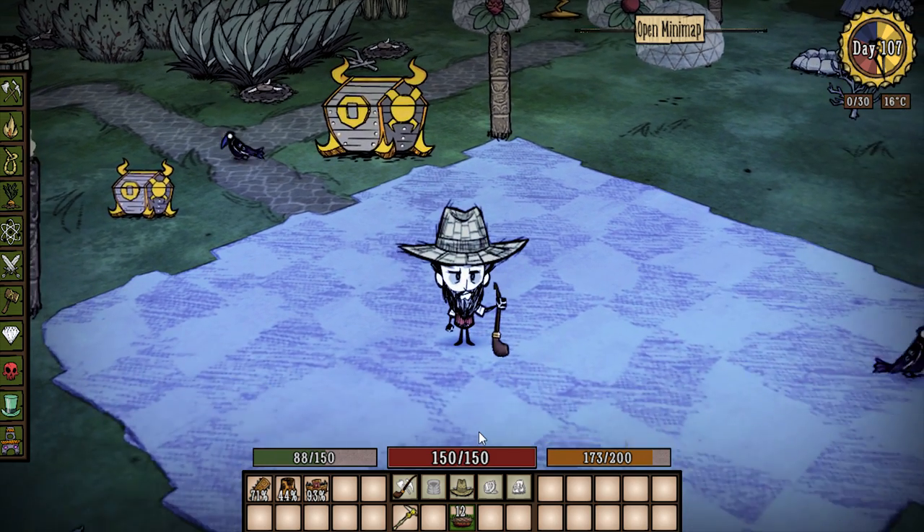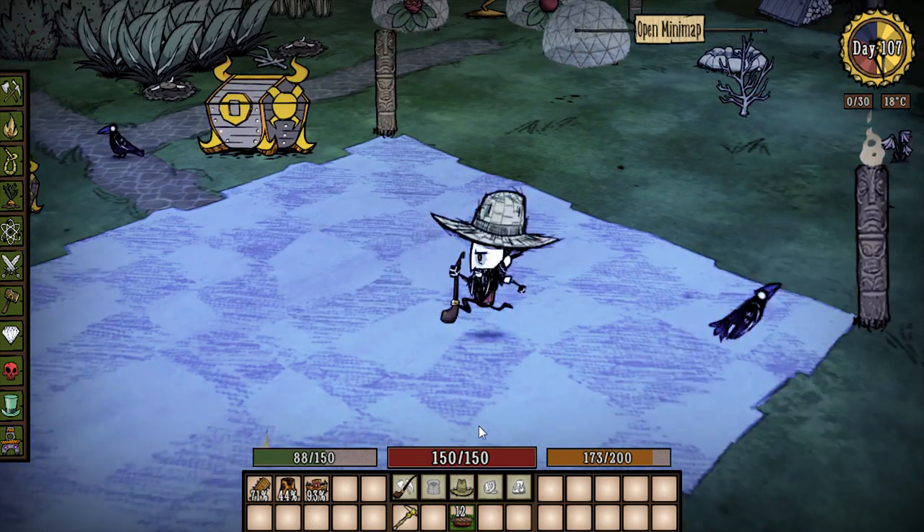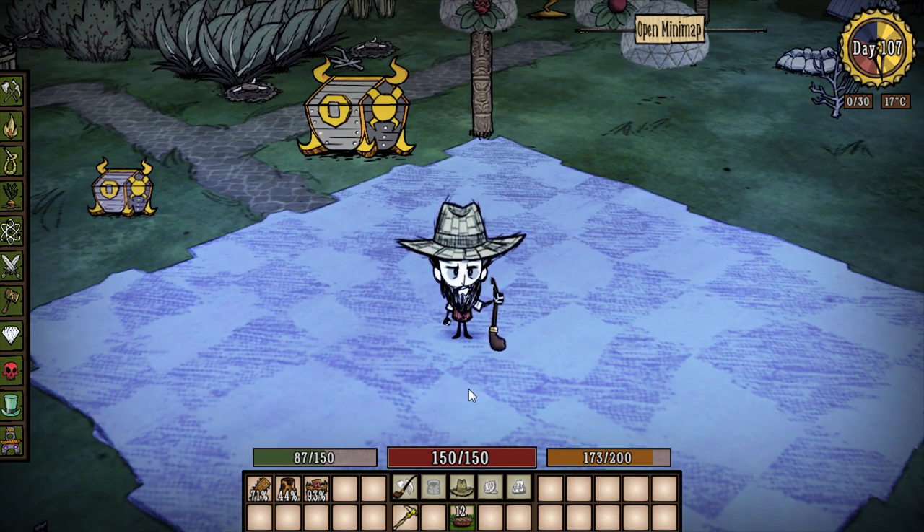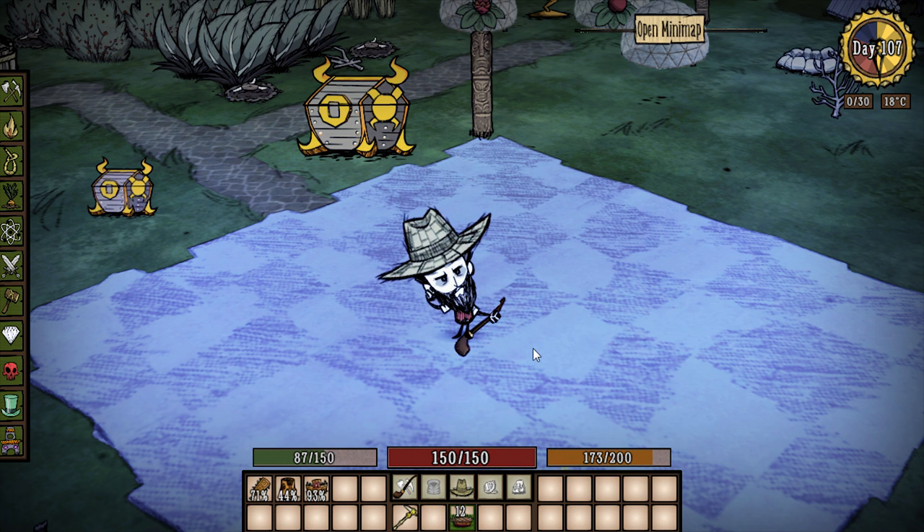Hey everybody, it's your boy Celery Stick. Check it out — today we're going to be looking at a pretty cool mod for Don't Starve called the Pipe Mod. That's right, Wilson's gone all hillbilly on us and he's got himself a pretty cool straw hat, a hillbilly beard, and this pretty cool pipe.